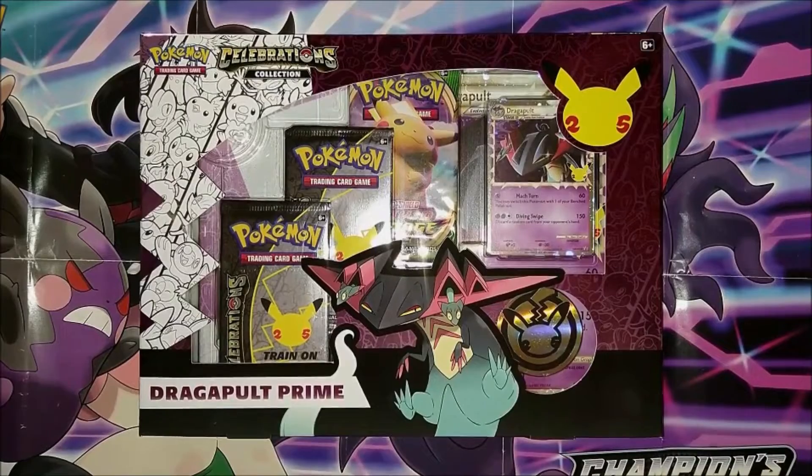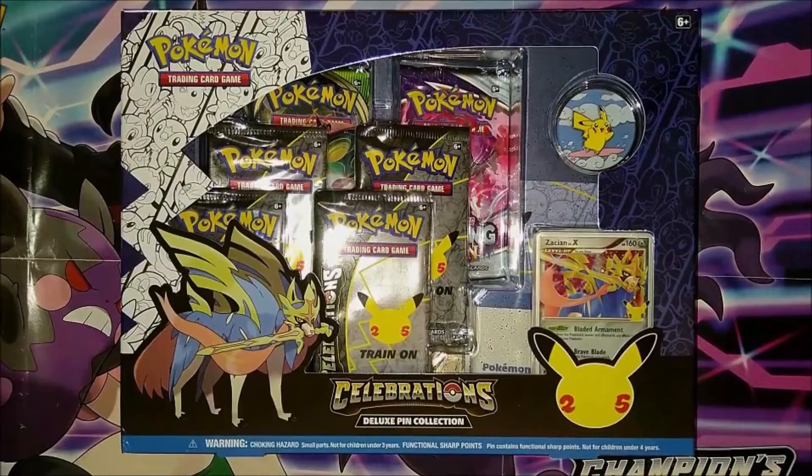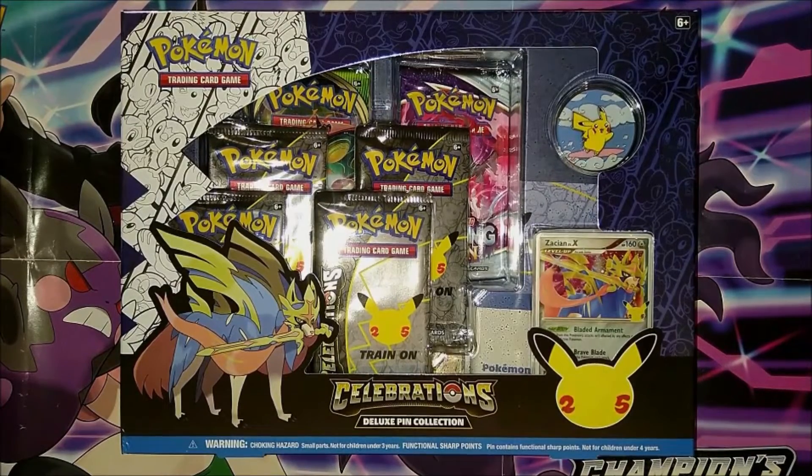Hello everyone and welcome to Kart's Gaming. Once again we're back with another unboxing, but today is a bit of a special one — we're opening two Pokémon Celebration collection boxes. We've got the Dragapult Prime here, and along with that we're going to be opening what I'm not sure is a Zacian collection box or a Pikachu pin badge collection box.